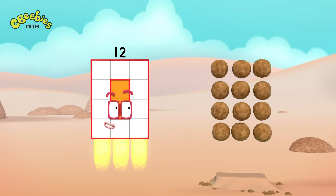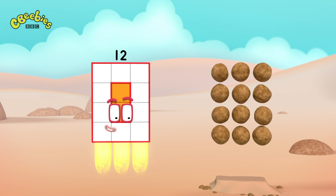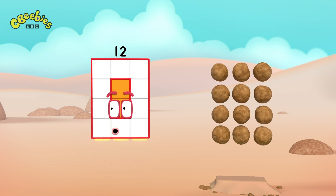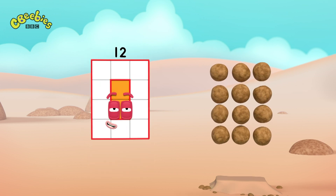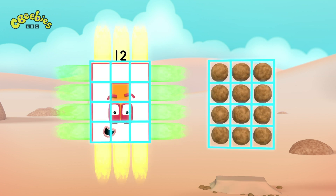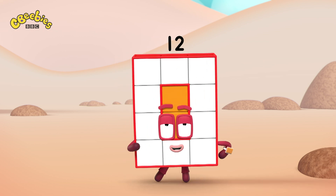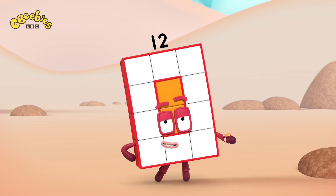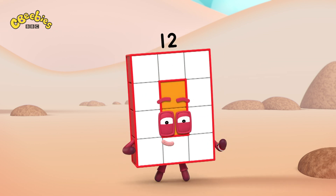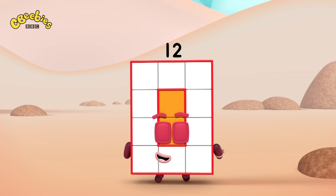The blocks are in columns and rows! My blocks are in columns and rows! And that's called an array! Array! I'm rectangular twelve! I'm ten and two! I make arrays, that's what I do! When I put my blocks in columns and rows I make an array and my rectangle goes like this!